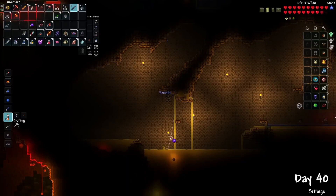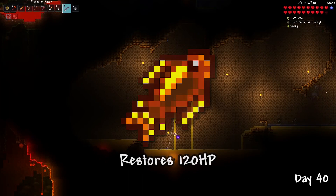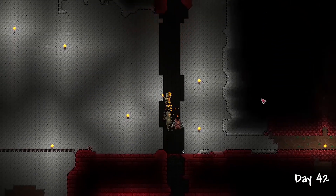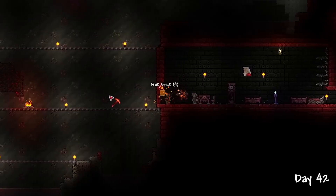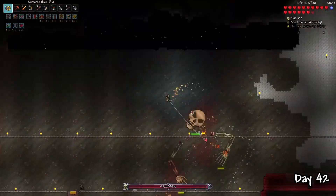I spent day 40 doing some fishing in honey in order to get honey fins, which are the best healing potions possible in pre-hard mode. On day 42, it was finally time to re-challenge Skeletron — this time remembering to mine up the dungeon bricks. I mainly used the new yo-yo, as it synergizes very well with my molten armor, providing a more reliable ranged melee weapon.